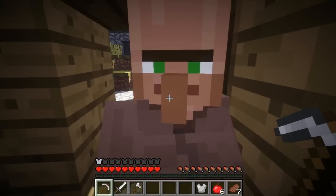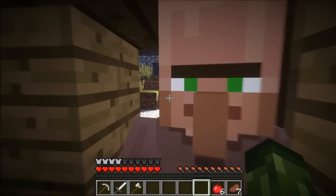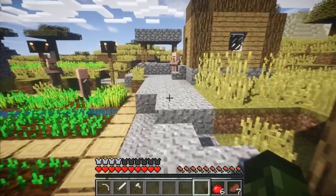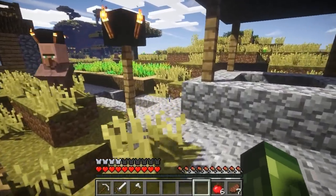Previously we only had villages in the desert and in normal plains. In the blacksmith chest there are some apples and an iron chest plate — I'm going to put that on. A third location for villagers to spawn is awesome, because on Minecraft console it is only in deserts and plains, or sometimes at the edge of water, which really isn't a proper place for them to spawn.